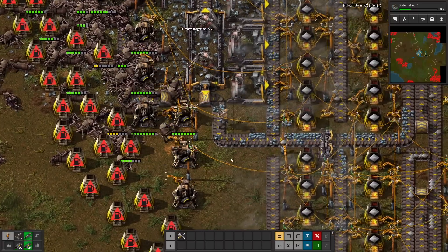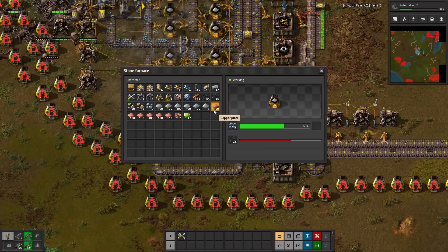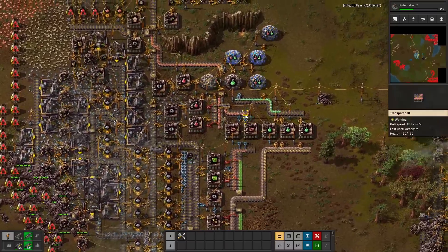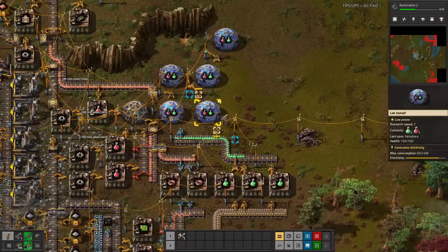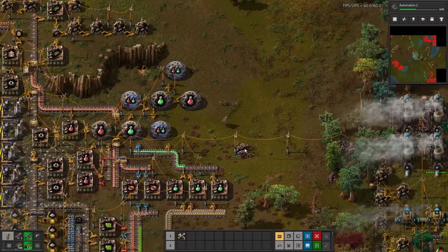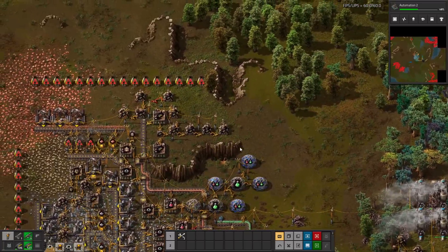You know what's better than that? Belts. Because I don't actually want a buffer - I don't want a chest that dies on me, that would be bad. We got green science going, red is flying off the shelves here. A couple more turrets. I don't even want to look at what the evolution level is at right now.